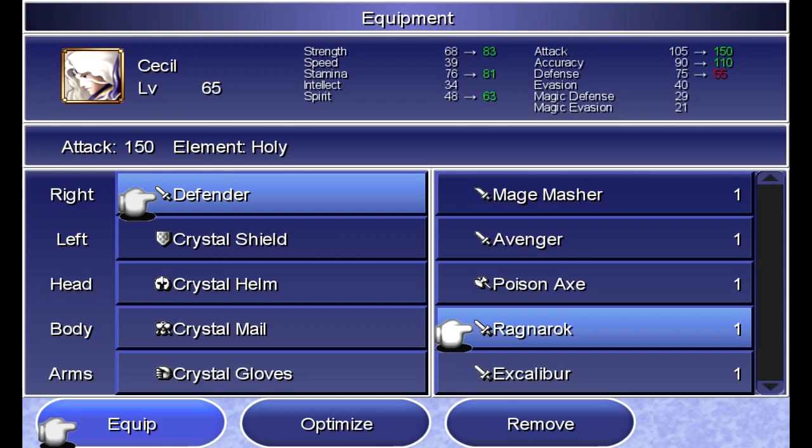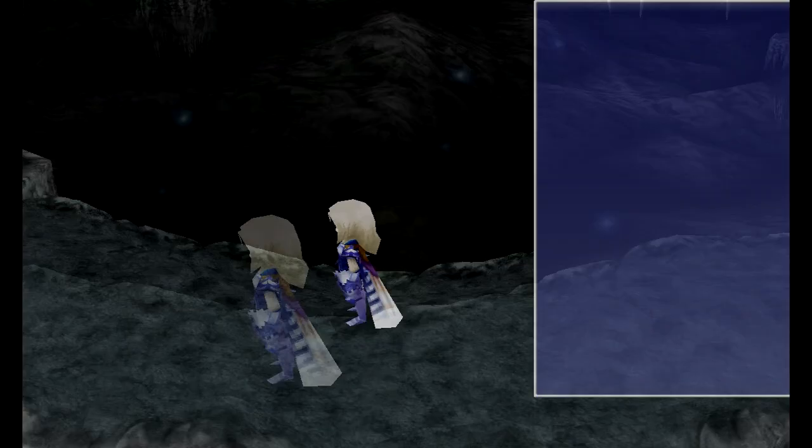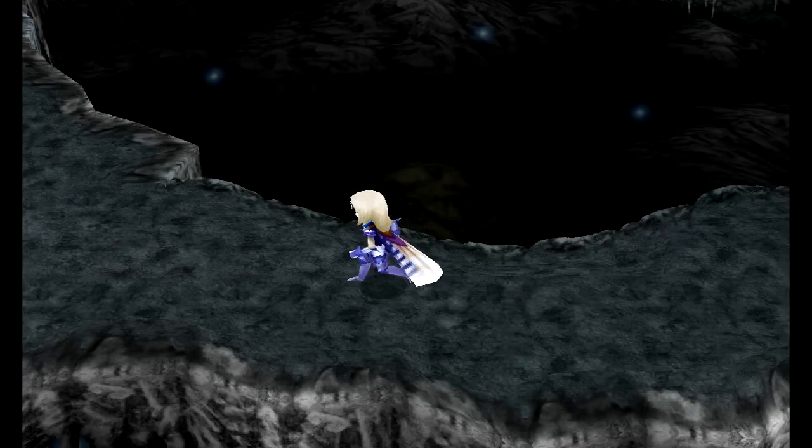Thanks, Rosa! We got the Ragnarok sword, which is immensely more powerful than anything else in the game — well, except the more ultimate stuff. Even though it's wholly elemental, it's still totally worth it, unless you really need Cecil tanking against Behemoths or something. I'm almost back to the previous floor, so might as well finish walking back on screen.